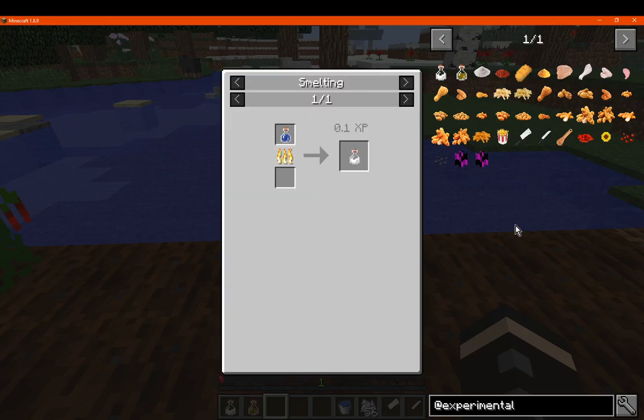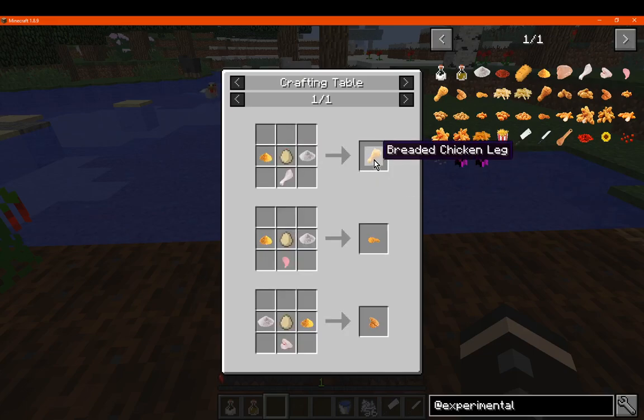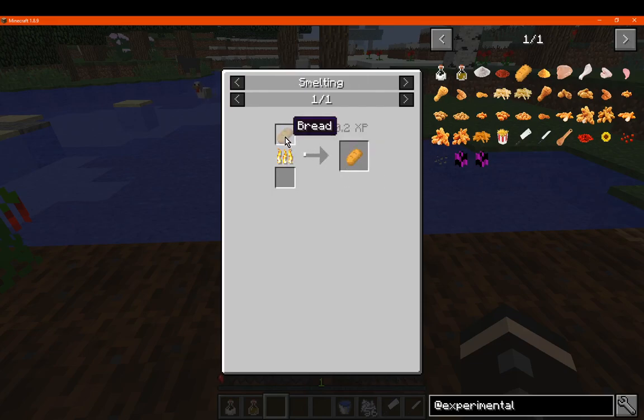You've got poison with salt, which is just a water bottle smelted in a furnace. Then you can create salt by putting it in the crafting grid. You can add this alongside crumbs and an egg and whichever chicken you want to add breading. Crumbs are simply just dry bread, which you can get by putting bread in a furnace.